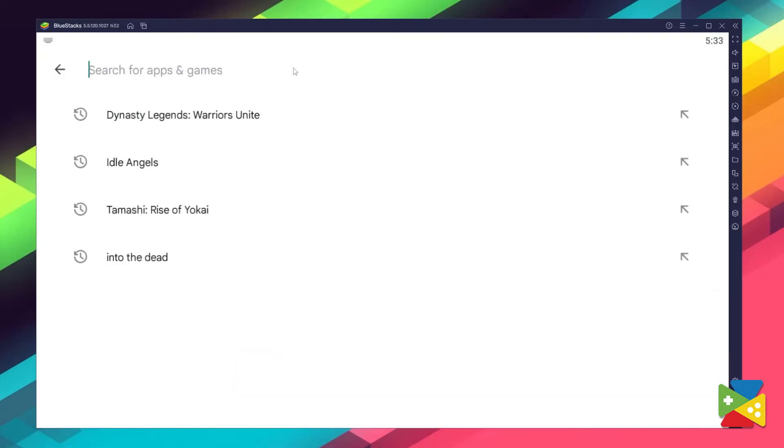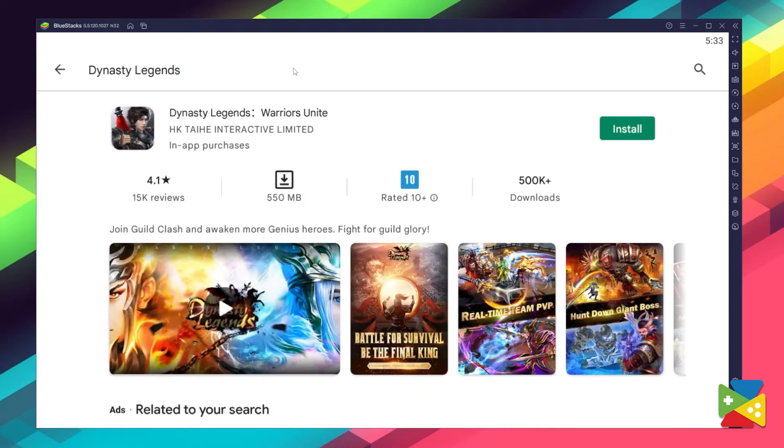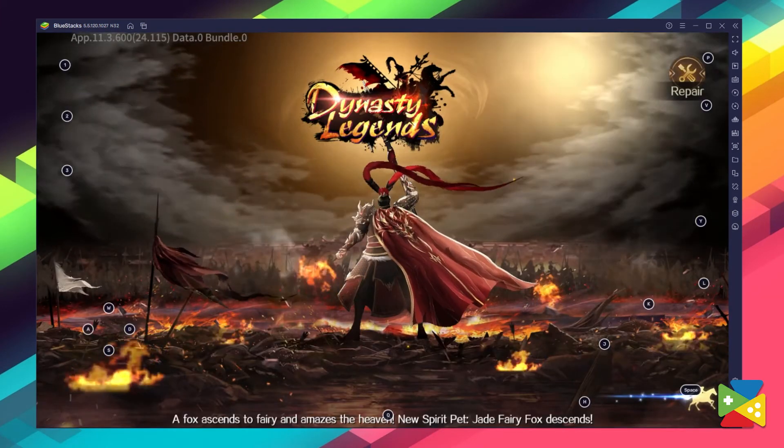After that, you'll be automatically brought to the Play Store, where you can search for Dynasty Legends in the search bar at the top. Now just click install, just like on your regular phone. And when installation is finished, the icon will pop up on the home screen — just click on it and you're all set to start playing.